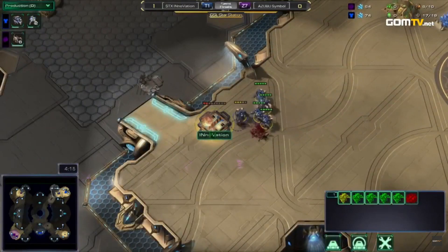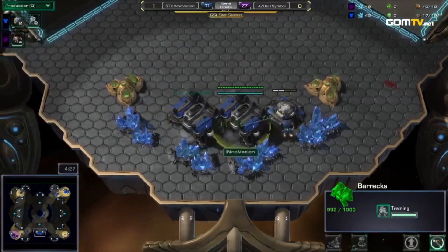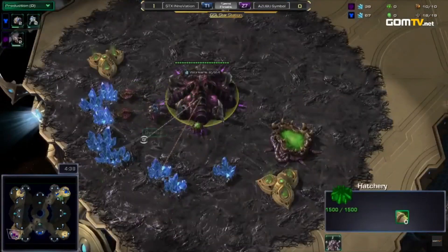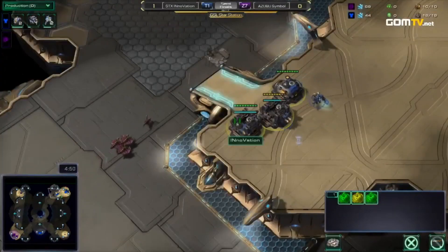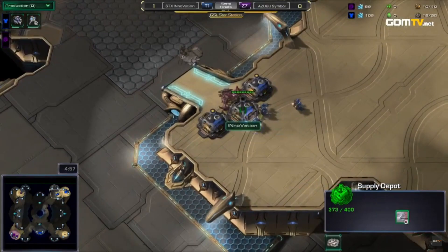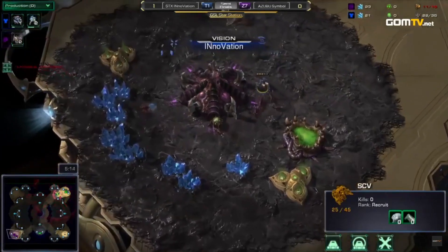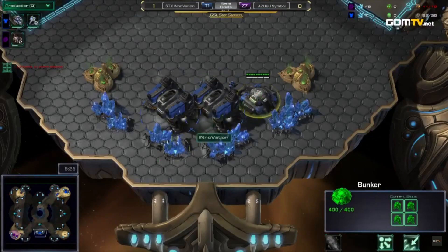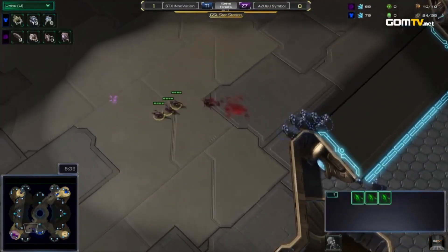Innovation is going to try to save this depot. A couple of things to note — this is a four-player map, and Symbol scouted and throws in the rest of his drones. Innovation has enough SCVs to defend; he can simply wall off and hide. Terran is always at an advantage when they do a barracks build like this against a Six Pool type build without speed, because they can wall off, make bunkers, and have the Mule. Symbol has one worker and is doing the extractor trick to get one more drone because he lost his overlord. You literally cannot get more behind than this.